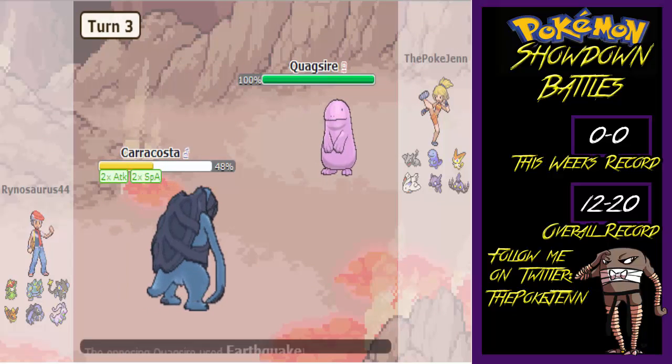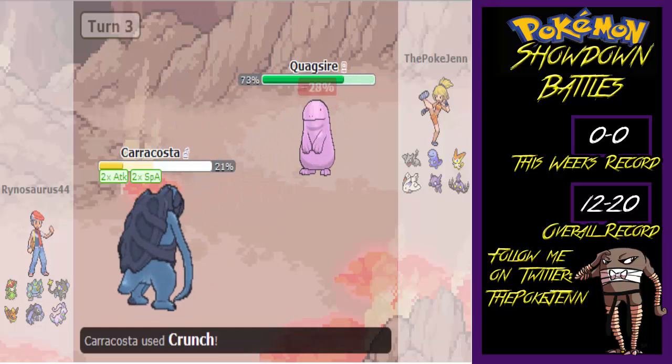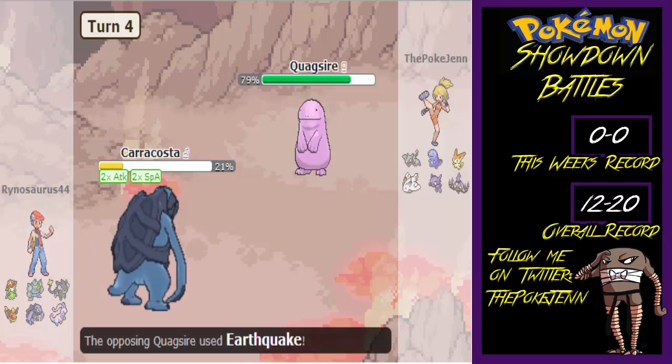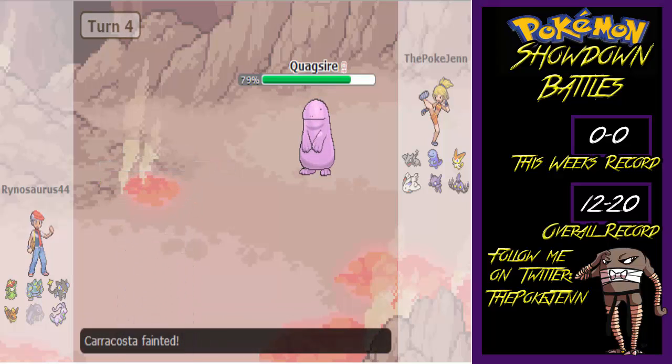I went for Earthquake — unfortunately he was able to eat it. He goes for Crunch and I eat it up because I'm Quagsire. Then I go for Earthquake again, killing the Caracosta. Which was great on my part.